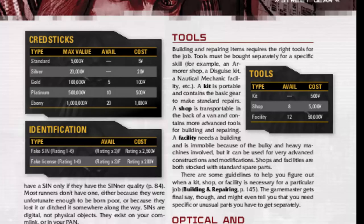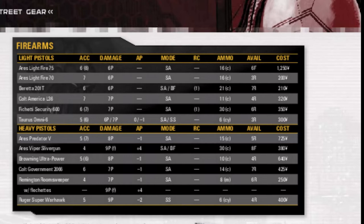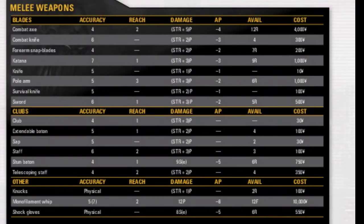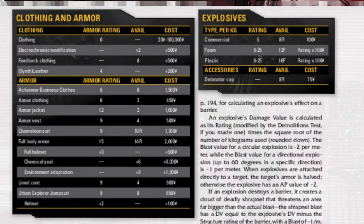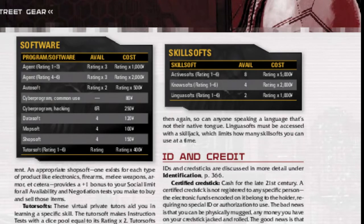Assuming you're just using the core rulebook, here's a basic Shadowrunner pack costing 20,000 Nuyen. You want a fake SIN rating 1 (page 443), a Meta Link Commlink (page 439), a Colt America L36 Light Pistol with two spare clips (page 426), 100 rounds of ammo (page 433), a knife (page 423), armor clothing or a vest (page 436), and glasses with image link (page 444).